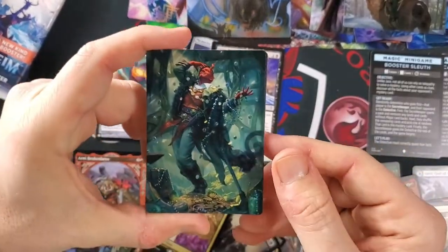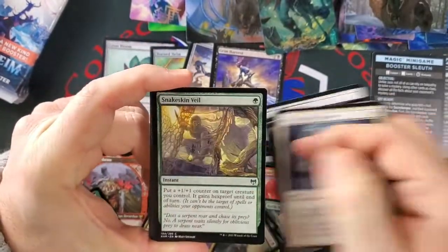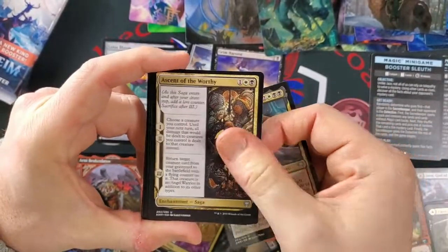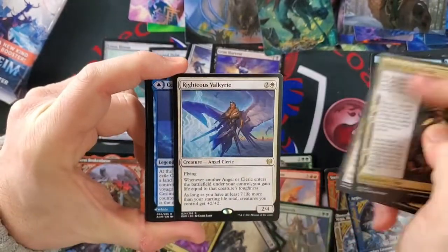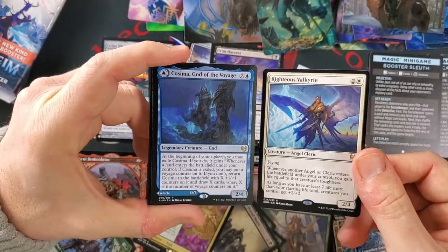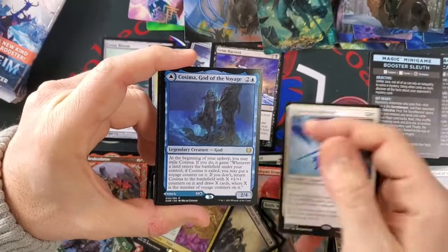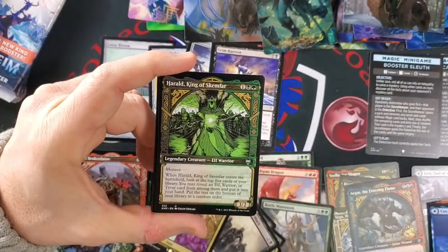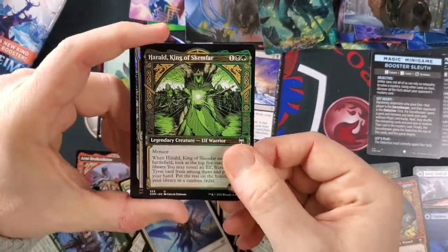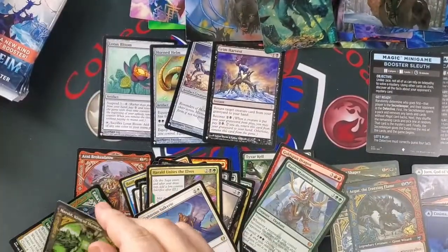I wish that was signed. They've sort of changed how they're doing that in this set. We got a Righteous Dockery — which is fantastic — and a Cosima. Actually Righteous Dockery is not the one I'm thinking. Cosima's very good. We got ourselves a god — god number four. And King Harold in full art, and Shimmer — a card I actually like a lot in full art. Very nice.